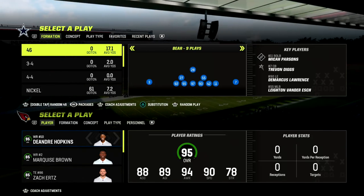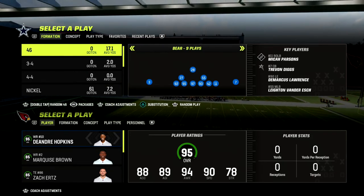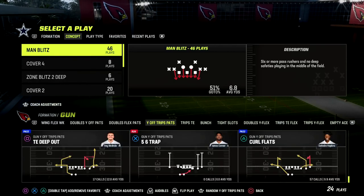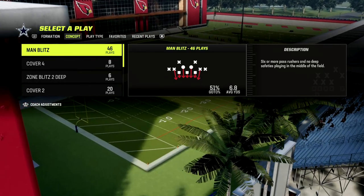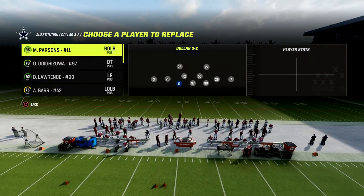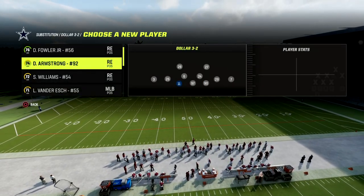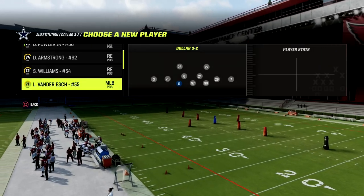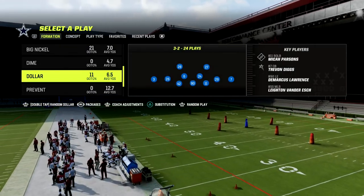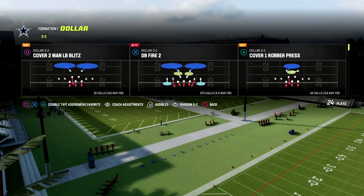In this video I'm going to be sharing the new meta blitz out of Dollar that people are using online in the MCS. If you want to check out my Dollar defense, join our Patreon for just $10 — you'll get access to all of my Madden 23 offensive and defensive ebooks. We have two versions of the Dollar defense: one more man-heavy and one more zone-heavy. The ebook link is in the description.